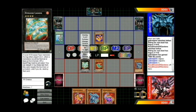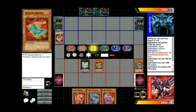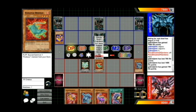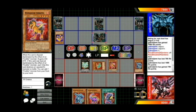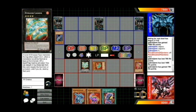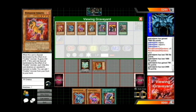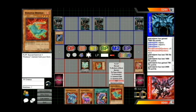I figure if he has Fiendish Chain and Lance then so be it — but he doesn't, so I'm perfectly fine to make my Lagia, negate his Lance, and attack over for 700. This pretty much spells the end of the game for him because he's down so much advantage. He just keeps setting things, I summon Serato and attack his Knight Assailant — decisive bluff with Serato, which is the right play. I pretty much have this game locked up.